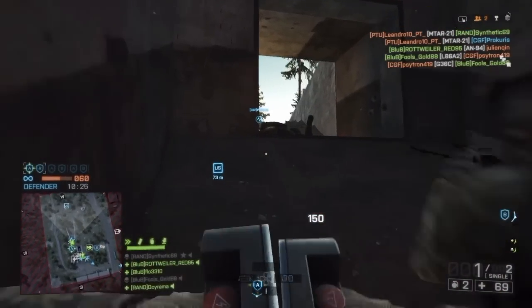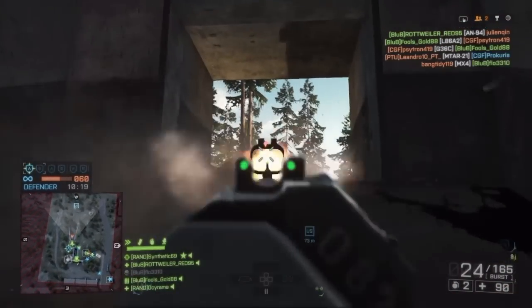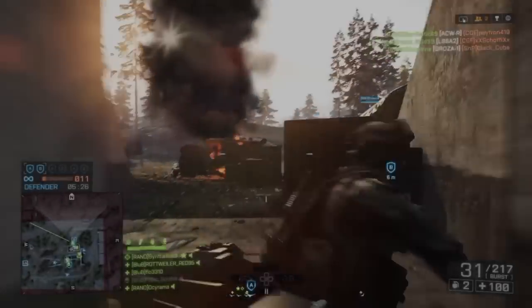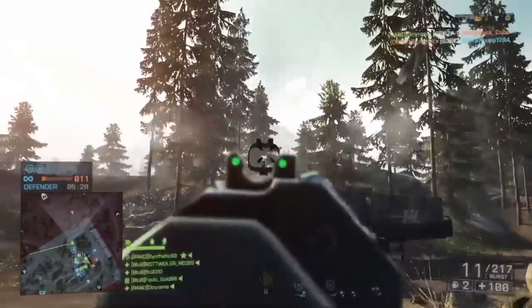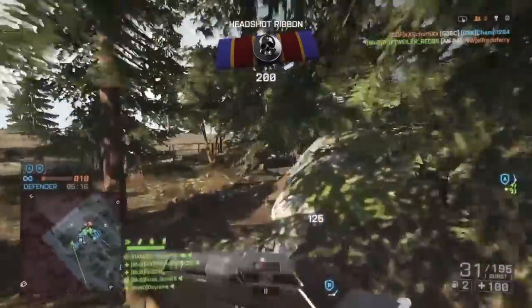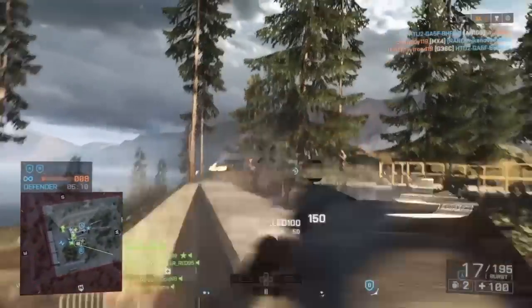Even the potato grip and the stubby grip, which technically increase your accuracy by decreasing your spread increase by 20%, even then they become kind of useless. Because in close quarters you will need to spam the trigger really fast with that two-round burst mode. You just don't want to go into close quarters in full auto — believe me, I've tried. It's a bad idea. Stick with burst fire at all times, for both range and close quarters.